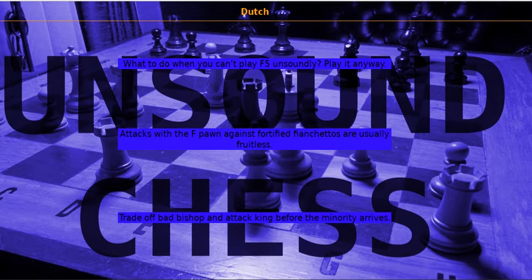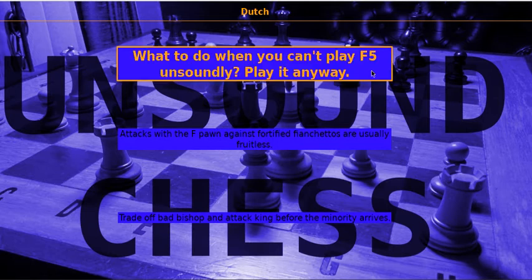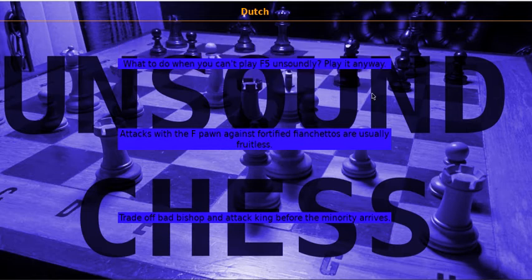This is an example of when somebody plays C4 — I don't really have something completely unsound to play against C4. Basically what I want to do is play some sort of modified Dutch. Playing F5 right away does work but it's not quite as exact as playing E5. If you saw one of my videos about how to beat grandmasters, part 2, I played an ex-world champion who played C4 and I played E5 right away.